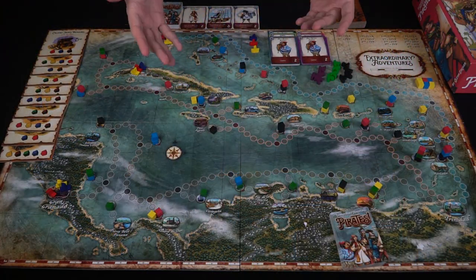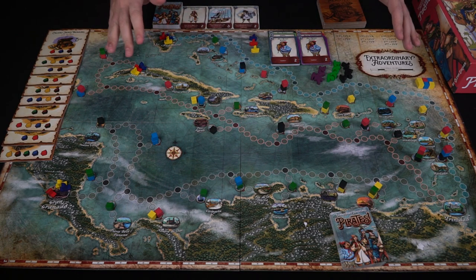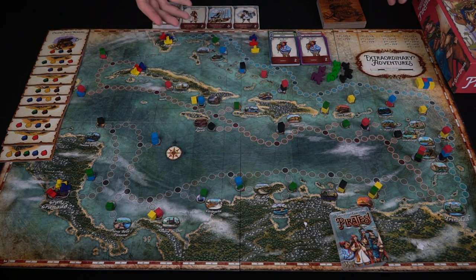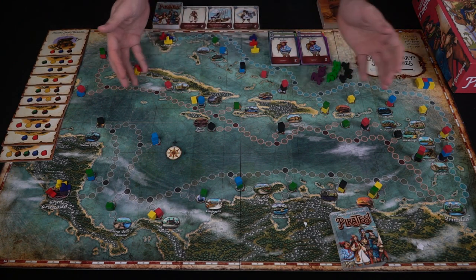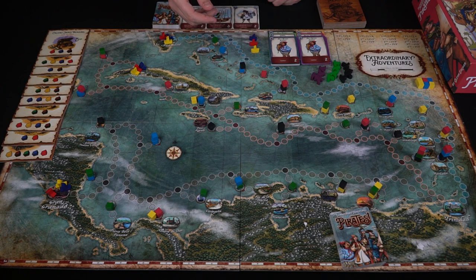Here we have Extraordinary Adventures: Pirates and everything included. You'll notice a bunch of cubes in different colors — brown, yellow, blue, green, and red. We're using black cubes instead of brown because that's what we have on hand.